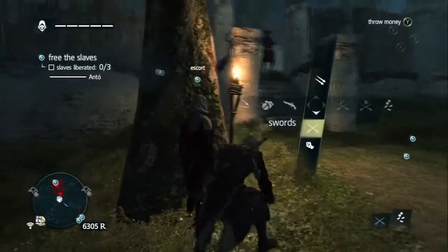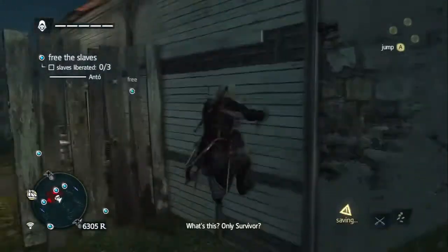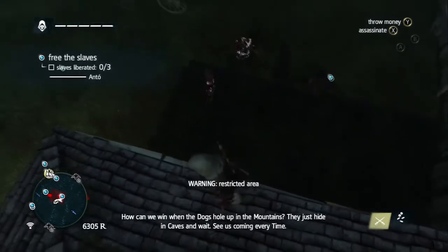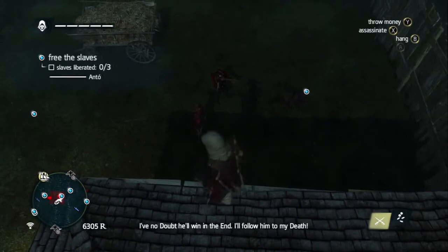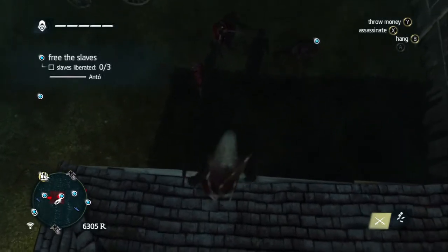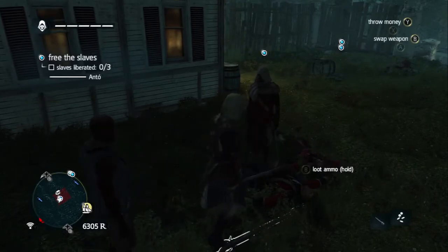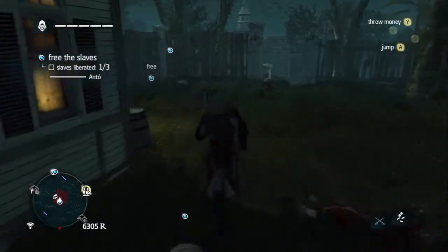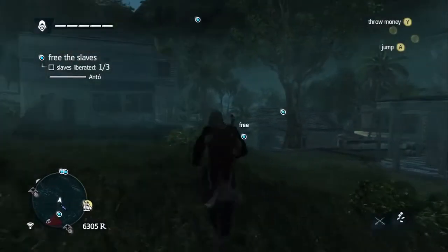I'm going to climb over like the old Assassin's Creed style. You can free them easily — you should be able to double-kill them if I can get the right angle. There it is — free him, release. That's one of them I guess. I hope I've got a gun. He's out of here now, we need to free the rest. I guess the AI killed some of them.